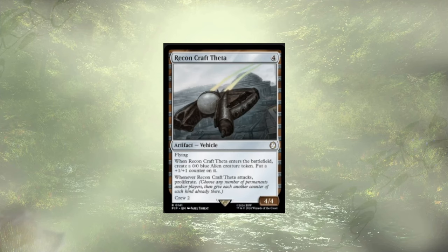Recon Craft Theta is a weird vehicle. When it enters, we get to create a 0/0 alien with a counter on it. Whenever it attacks, we proliferate, and it has Crew 2 — so the alien it creates can't actually crew it. We could crew it with other things and the proliferate is nice, but it's extra steps. I don't mind vehicles, but they need to be real juicy, and I don't feel like the juice here is worth the squeeze.